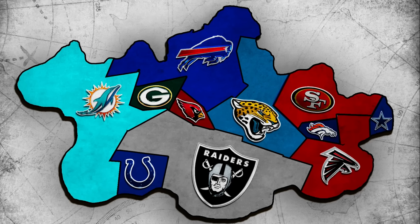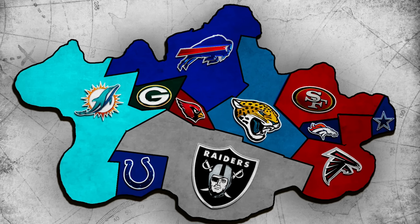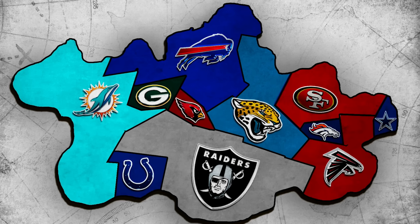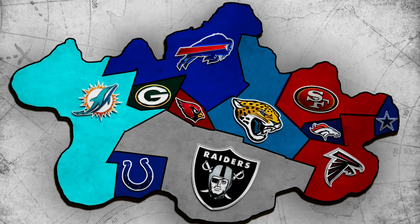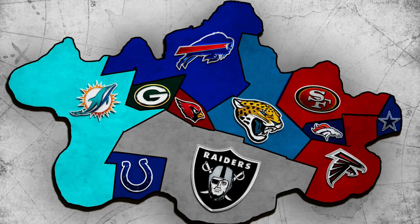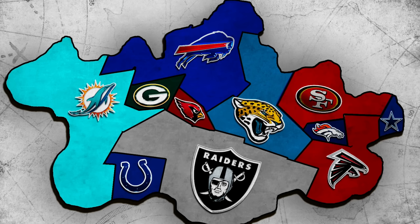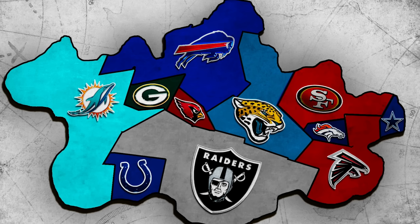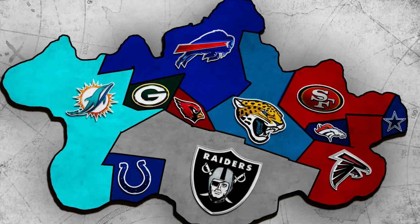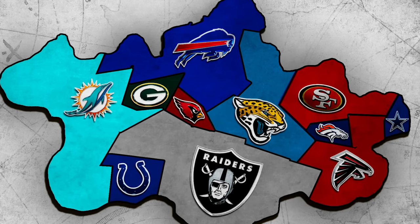Let's take a look at the map. The Jaguars just got themselves a big chunk. The northeast is untouched. Falcons own a nice chunk in the southeast. The Raiders have almost the entirety of the south. The west is all Miami. The north is all Buffalo. Green Bay and Arizona are hanging on by a thread, so is Indianapolis. But it remains to be seen who's going to squeak it out of the northeast — there are two powerhouse teams over there with the San Francisco 49ers and the Dallas Cowboys.